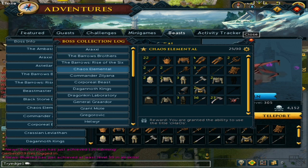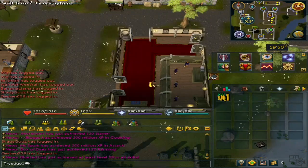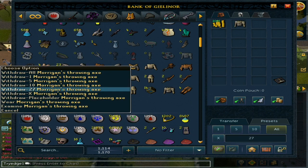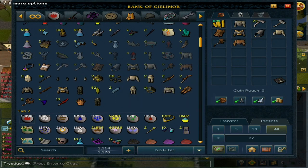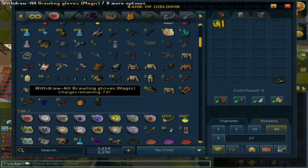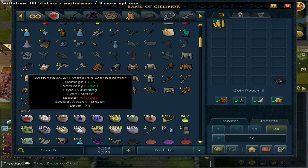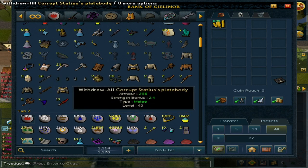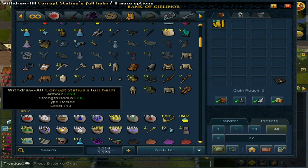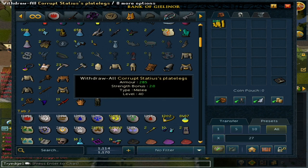I am very, very lucky with these 10,000 kills. Now let's look at everything. You'll notice I got a Statius Warhammer — this right now is 280 mil since it is bonus week, so I might sell it afterwards for a little extra. I did get a corrupted Statius body, the corrupted Statius legs, and the corrupted Statius helm.